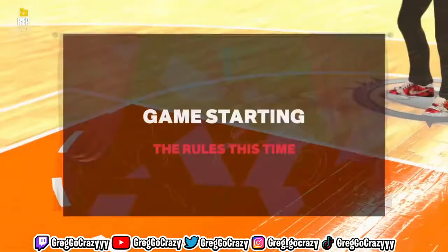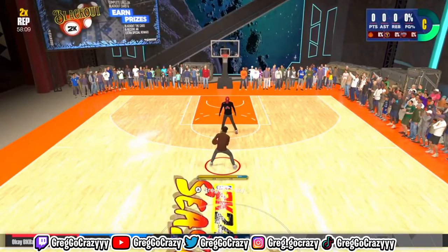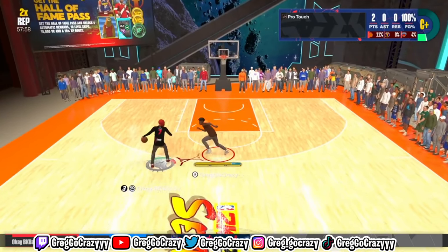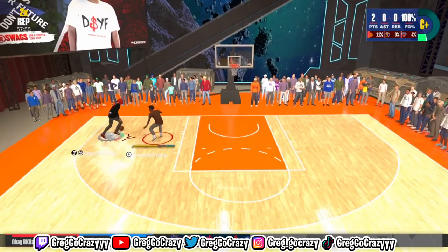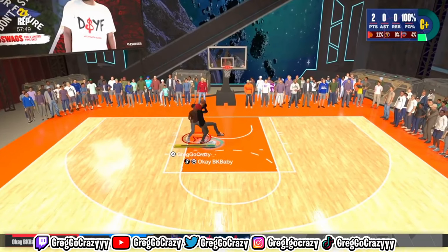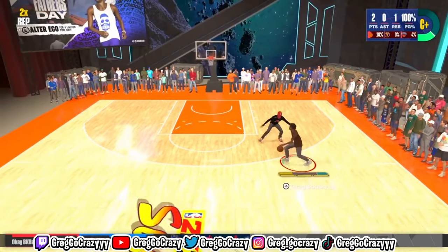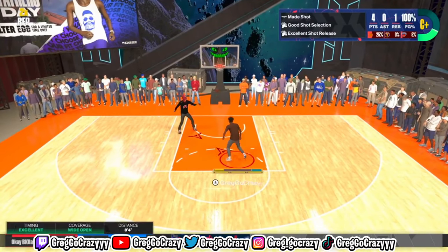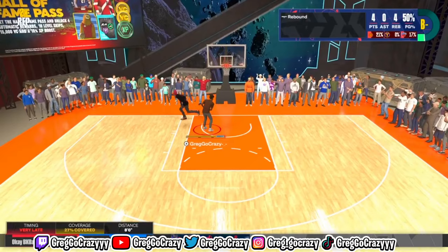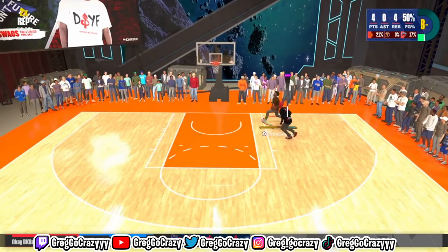My opponent is not as bad as me but let's see if I can get at least one win on this build. It's a 60 overall — I win, I win; I lose, I lose. Look, he wasn't paying attention — easy layup. I'm a 60, I gotta make everything count. Look at the defense on a 60 — I didn't even know I could move like this. He ends up missing, I hit him with a between-the-legs, he's stuck, and easy layup.